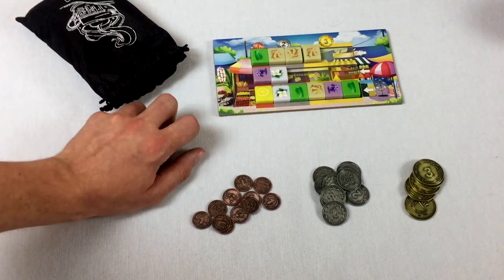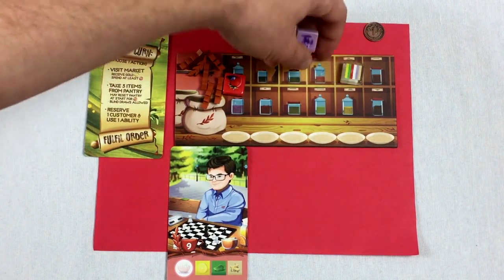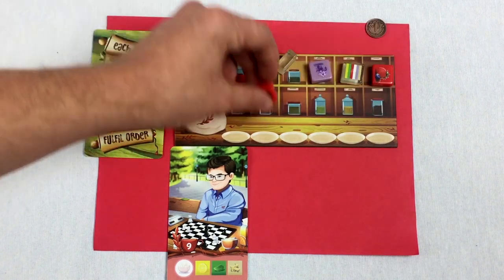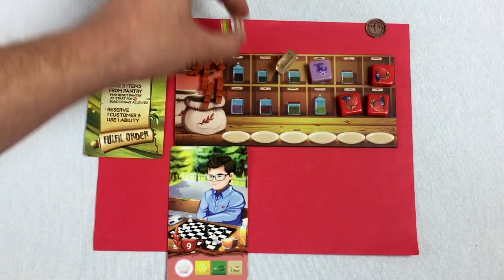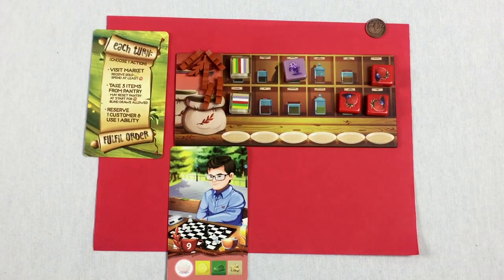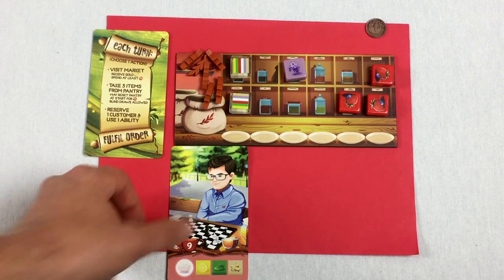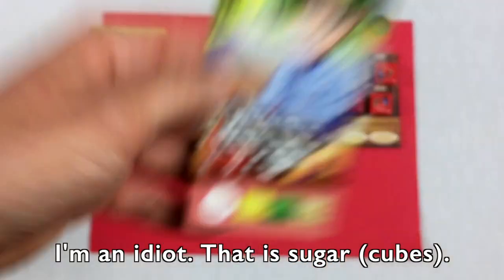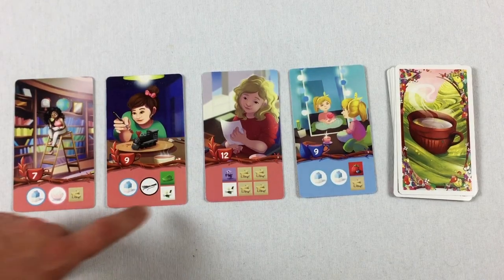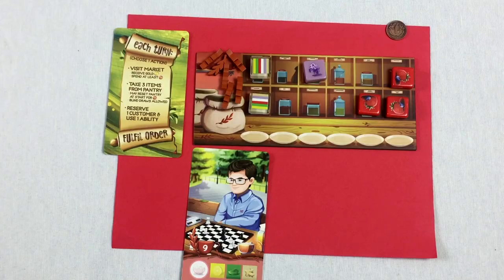Let's grab these and put them in our ingredient storage. With ingredients you're limited to 12. We've got wilds, lavender, and others. Now can I fulfill any orders? Probably not — I don't have any pantry items. Almost all of these cards need a pantry item. So knowing I can't fulfill any orders, I'll end my turn and refill the market board.